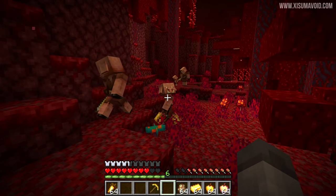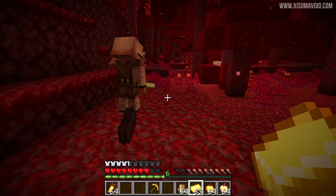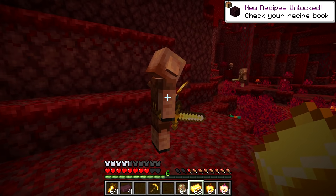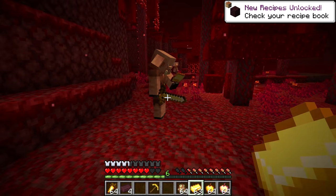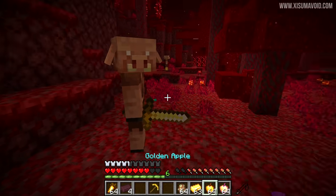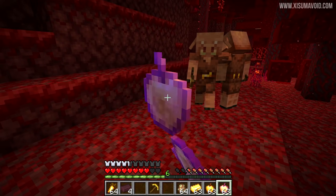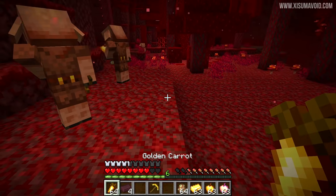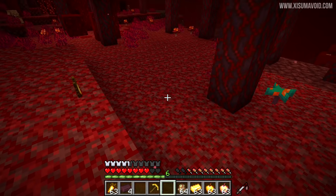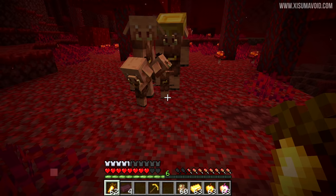The piglins have even more interesting attributes — they will be distracted by gold items, which leads into the bartering feature. They love gold ingots. I was wondering if they'd also go for other gold items — and yes, they like golden apples. They probably love notch apples, and they will also take a golden carrot away.